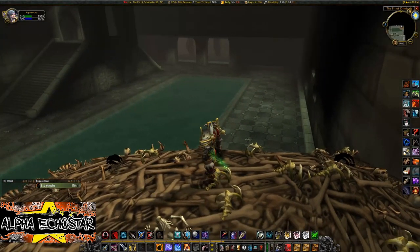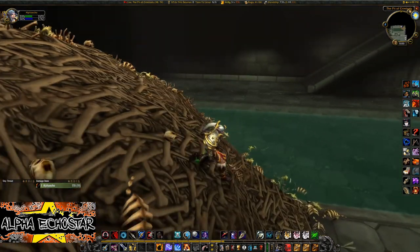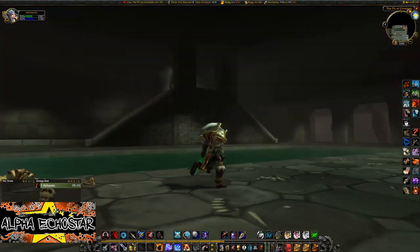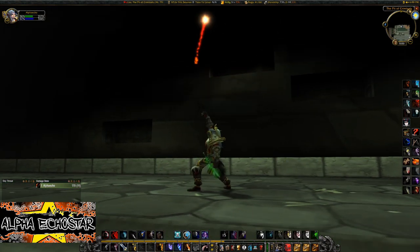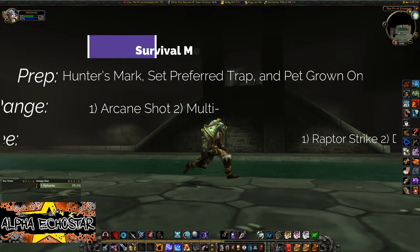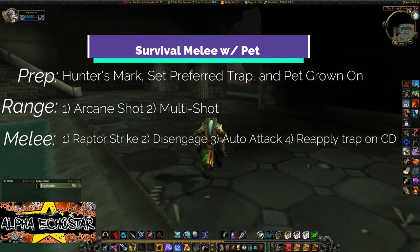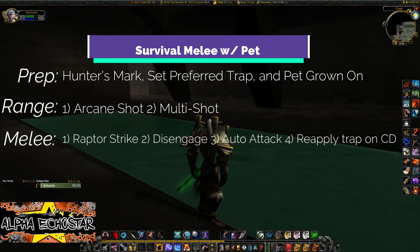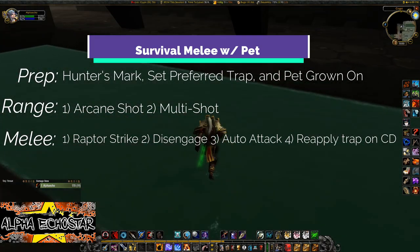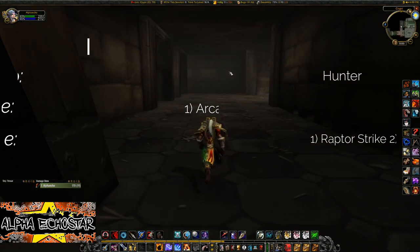At the start of leveling, just auto-shoot, Serpent Sting, Arcane Shot, and Raptor Strike your way to level 10, complete your hunter questline, and obtain your first pet. Survival Melee with Pet can be enjoyed as early as level 16 with rank 2 Savage Strike, gets more refined at around level 42 with 5 points in Unleashed Fury, and is mostly complete at level 50 when you unlock Intimidation.